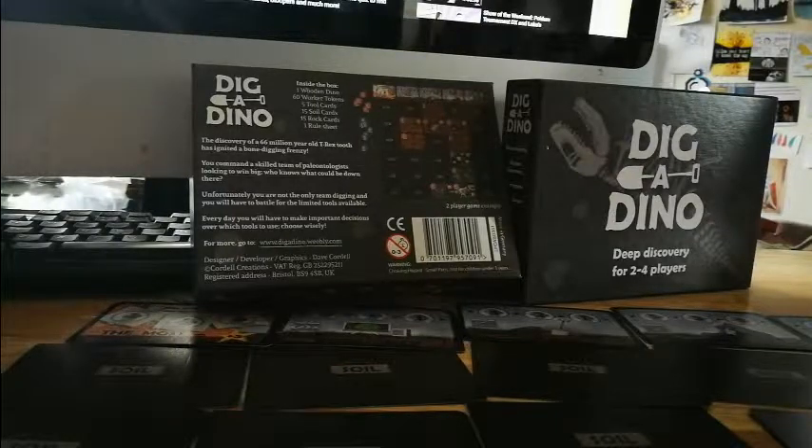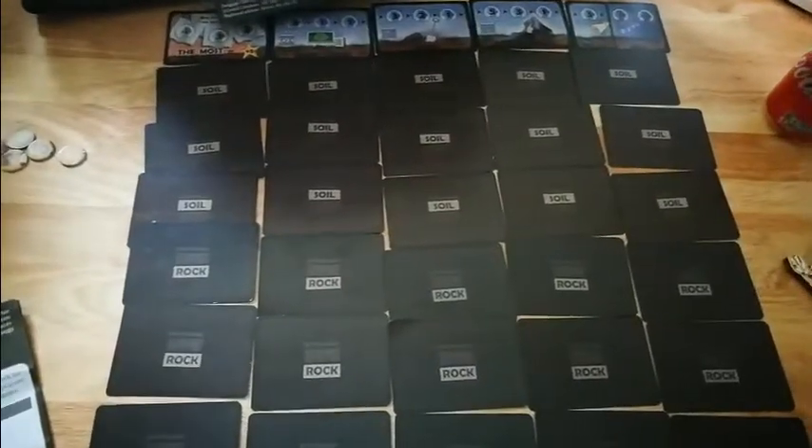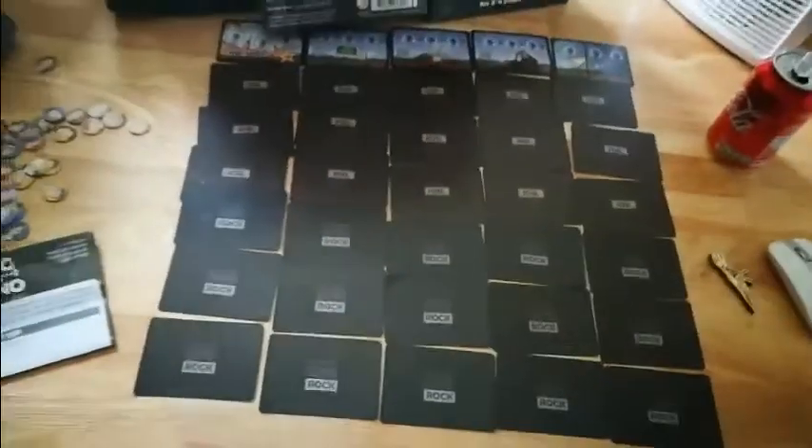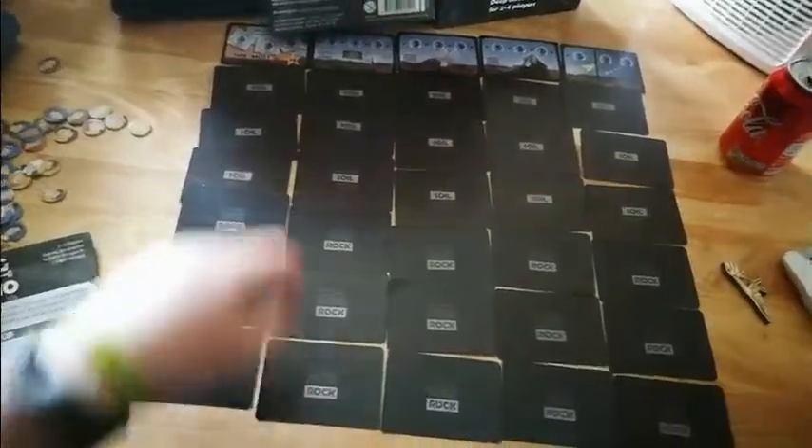Shuffle the rock cards and lay them below the soil cards face down. This should give you a five-by-seven grid. Place the workers you own in a pile near you. After placing all the cards, you should have a table with tools at the top, soil in the middle, and rock at the bottom.